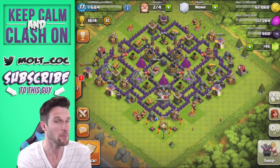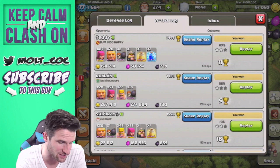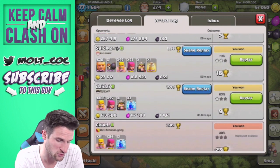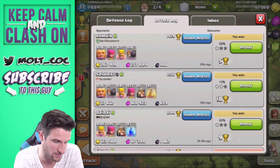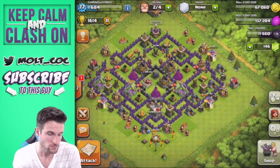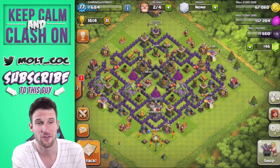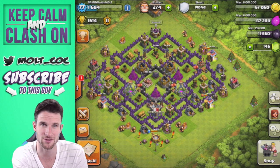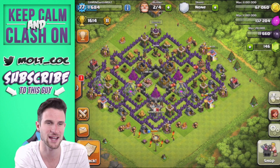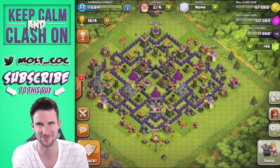That's going to be it for this episode, guys. I hope you enjoyed seeing those crazy raids — we got a lot of loot: 158k, 267k, and 123k gold, plus a little over 2,000 dark elixir total. I hope you all have a safe and fun Halloween. Thank you so much for watching — as always, make sure you keep calm and clash on. I'll see you guys later, peace!